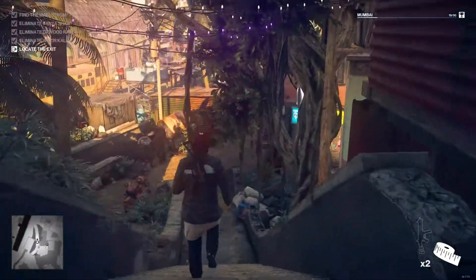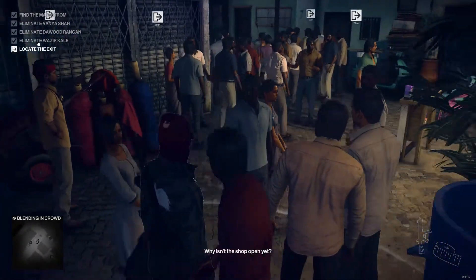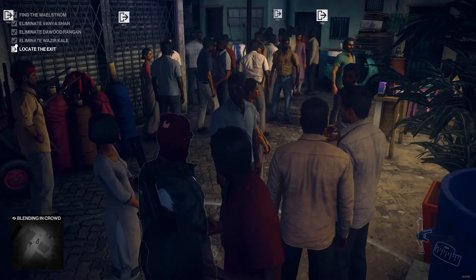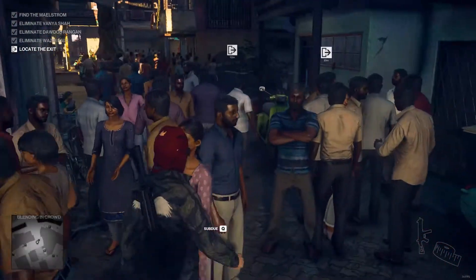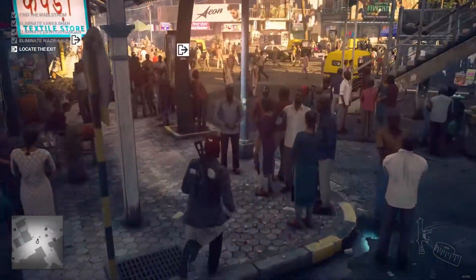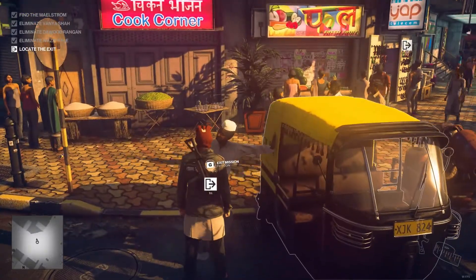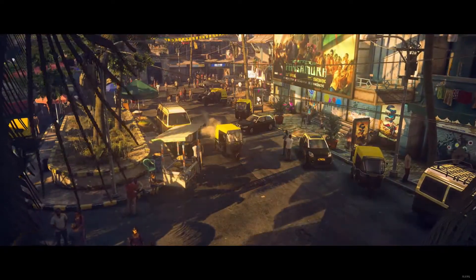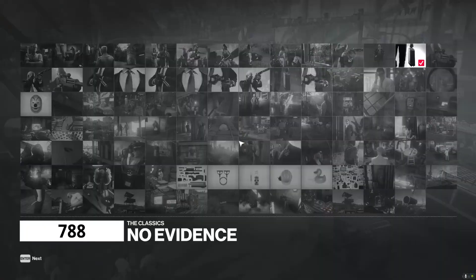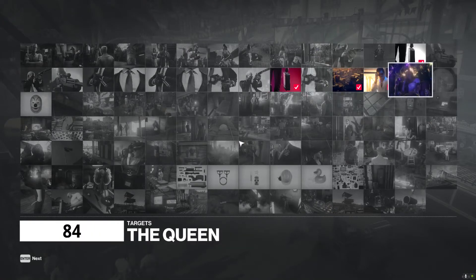Like the ghost that I am — very calmly sauntering in the most Hitman way possible, my way out of the level. Saunter, saunter, saunter. This place is a maze — maybe go out the way I came in. There's a certain elegance to that. Hello sir, I'd like a cab out of here please. Just out of here — don't ask too much about the costume.